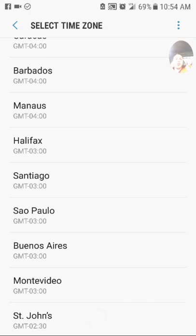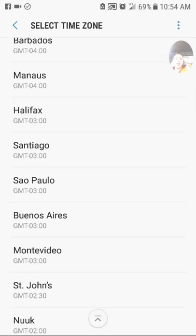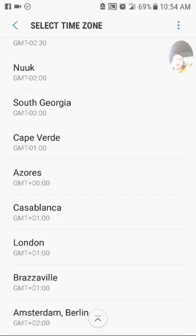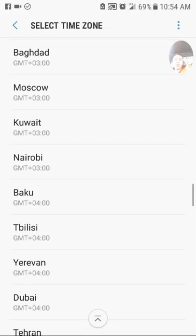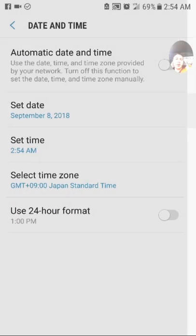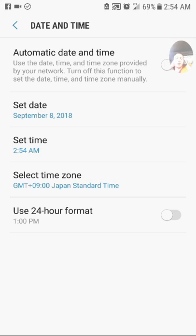South Korea is GMT+9. Today is the day for the Moltres event in South Korea, and the event starts at 10 o'clock Central Standard Time. Set your time zone to Tokyo, which is GMT+9 — Japan Standard Time. Right now it's 2:54 AM over there, so we've got about nine hours until the event starts. Once you set to GMT+9, you'll get your first five free raid passes.